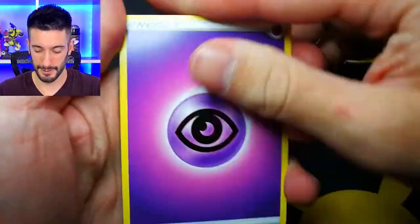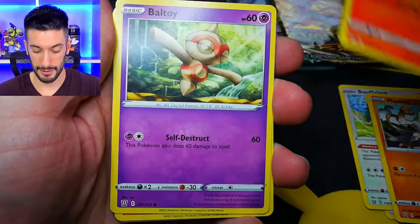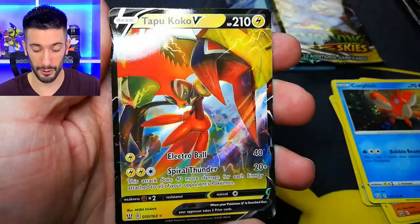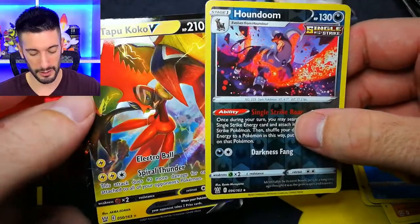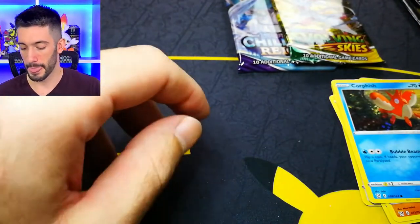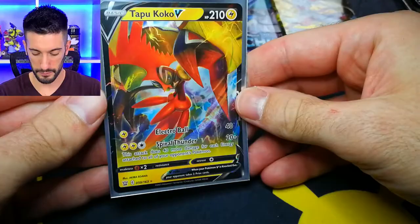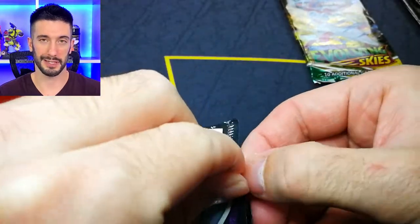Psychic energy starting us off. Reverse holo - Houndoom! This is a freaking wicked reverse holo, and boom, Tapacoco V. We got a nice set of rares there. Not a crazy hit but I'm happy that we did actually double up on some rares. A nice little V card there from Battle Styles. Now Chilling Rain and Evolving Skies - we'll throw in the Celebrations at the end.